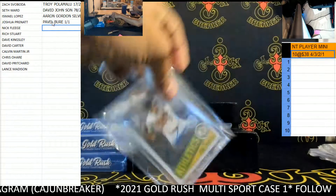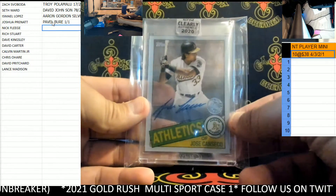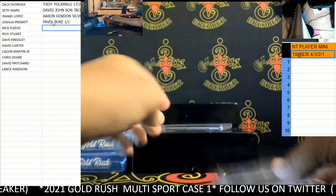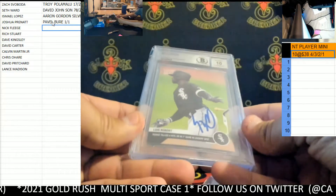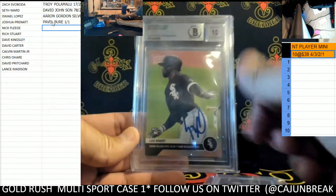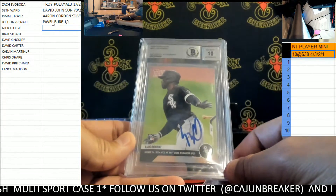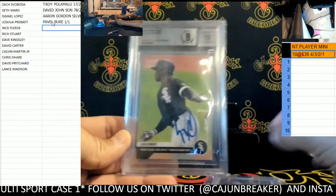We got a Jose Canseco from Clearly Authentic, and then we have a Topps Now auto — somebody got him to sign it, it's authenticated with a tin auto, it's a rookie. Pretty sweet.